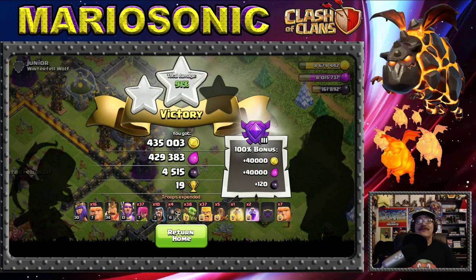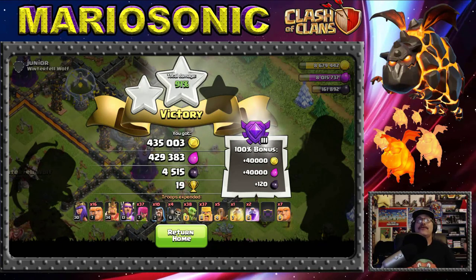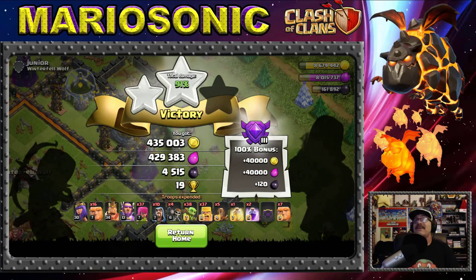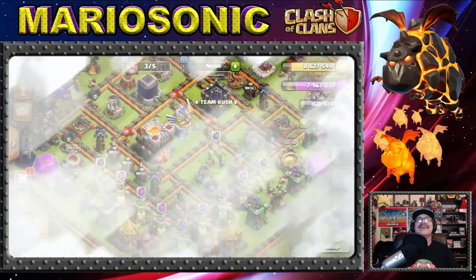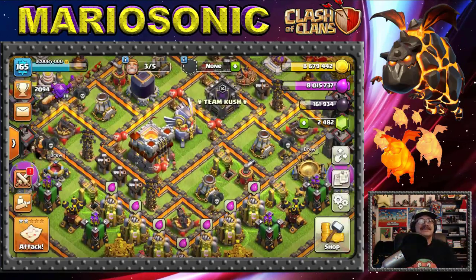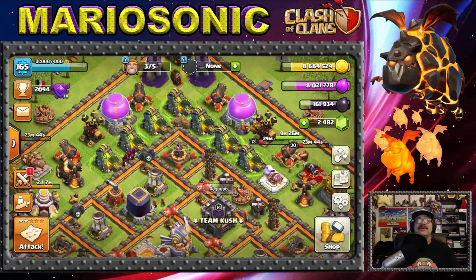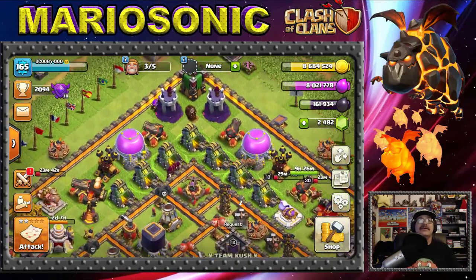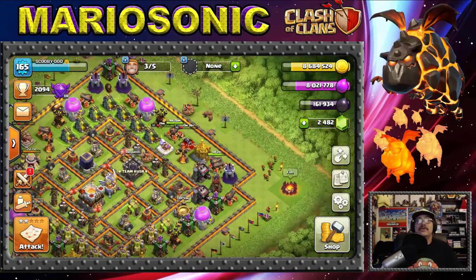The Wizard Tower is going to take them out, but this was an awesome raid — 91% — with 435,000 gold, 429,000 elixir, and 451 dark elixir. Let's collect all that loot. I love it when you've got another army backed up — that was one of the neatest updates when you could just keep going!